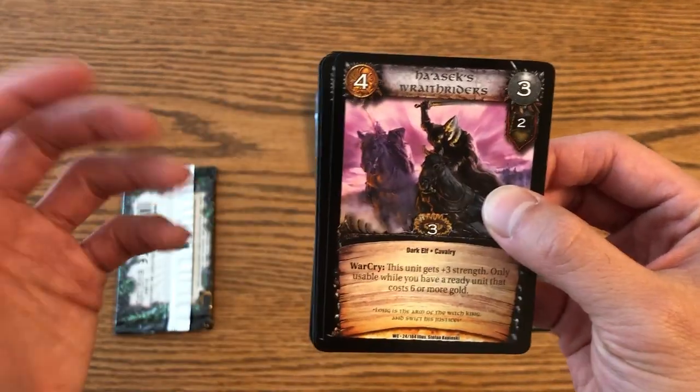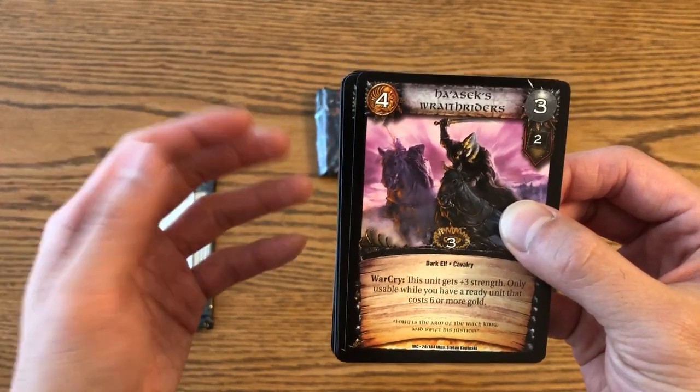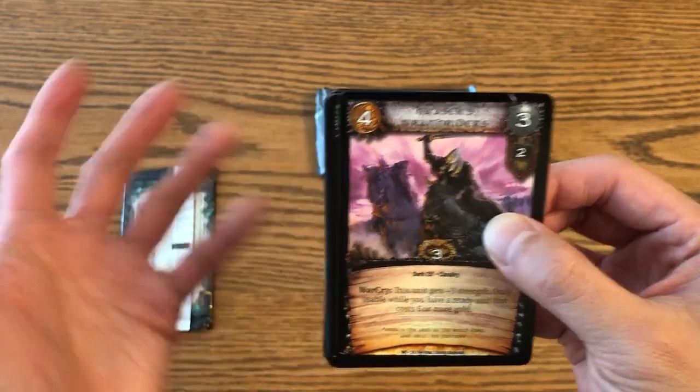So you're usually playing either the Grand Alliance — which is Empire, Bretonnia, High Elves, et cetera — or the Hordes of Darkness, which is the Warriors of Chaos, Dark Elves, and the Greenskins.